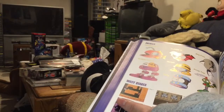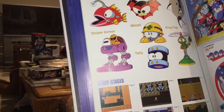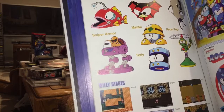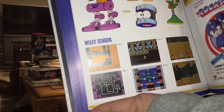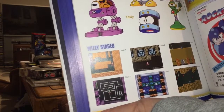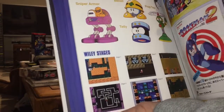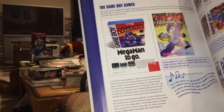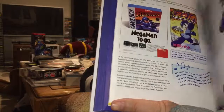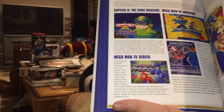And it's got some artwork of the enemies — you can see a Met there, and a Sniper Joe in a mech suit, among other things. They spelled Wily a little oddly there — W-I-L-E-Y. Not sure why. But they've also included some artwork from previous Mega Man games, since they are celebrating the 30th anniversary with this collector's guide. I am very glad that I picked this up.